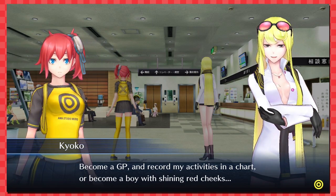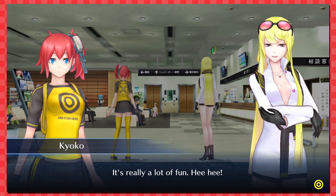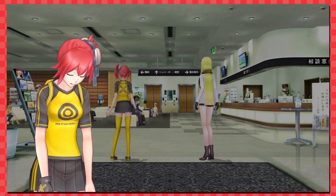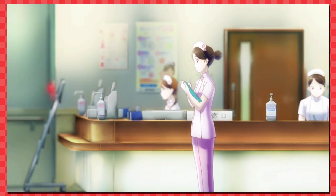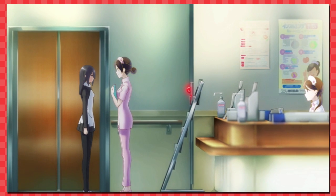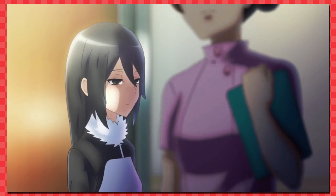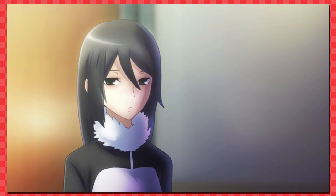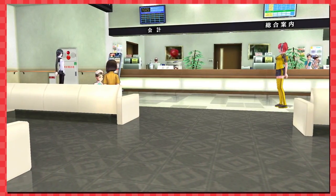'Become a GP and record my activities in a chart, or become a boy with shining red cheeks.' What? Become a boy? I think I read that right. Did they forget to change that if you switch characters or something? I don't think so. Whoa — hello, doctor! Hello, I have a crippling disease, I need help! She looks a lot like the ghost guy — same kind of outfit, same blank stare. I wonder if they're related.